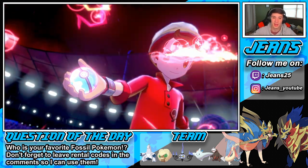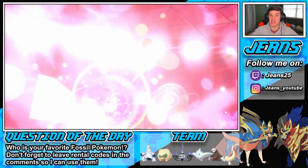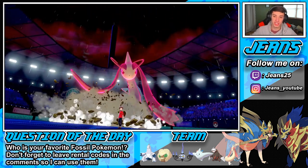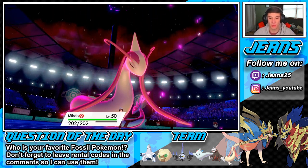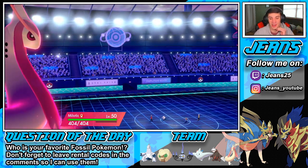My Whimsicott will go first with Prankster — that's pretty big. Let's go Milotic, get that dragon! This is what we're here for, we're here to show off competitive Milotic. I hope he goes for a move that drops our stats so that Competitive triggers — which would be awesome.